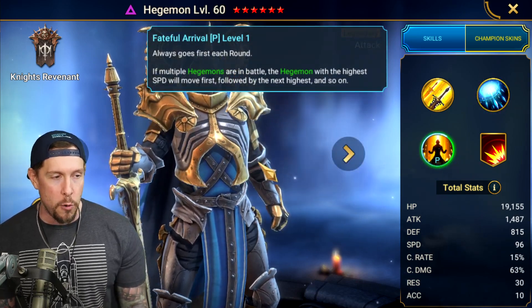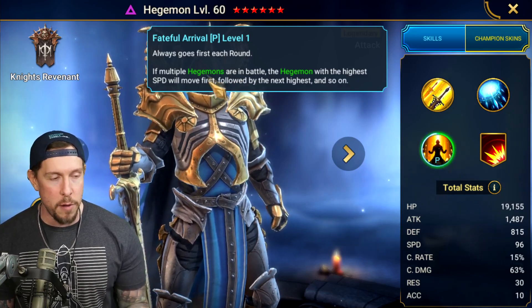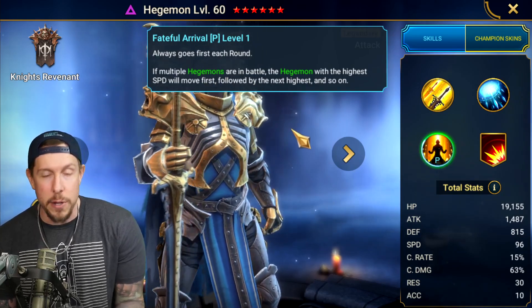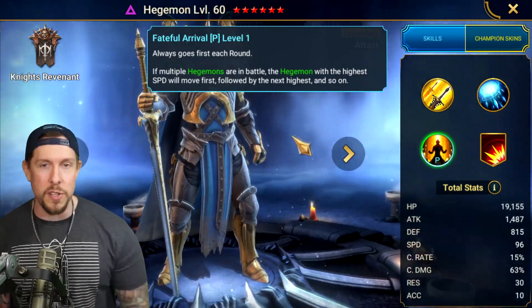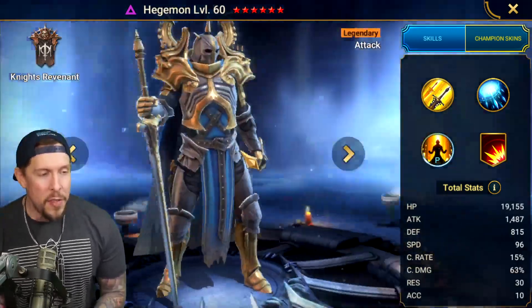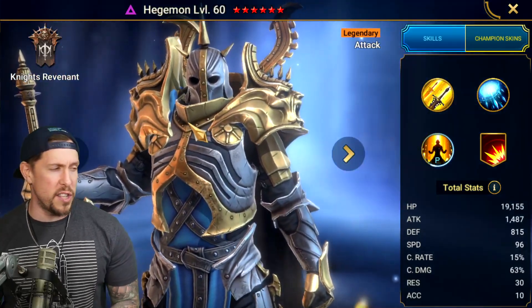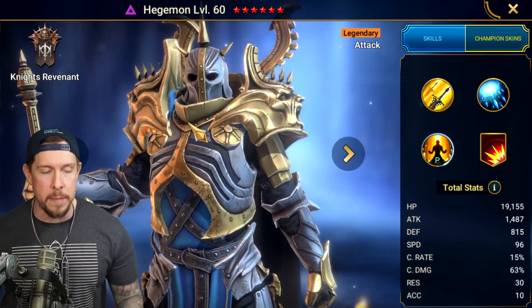His passive, Fateful Arrival, always goes first each round. If there are multiple Hegemons, whoever has the highest speed will go first. That's what the arena used to be — Hegemon Control — and there was no Stoneskin, no Polymorph, no answer. For the people out there who complain about Polymorph and Stoneskin, I understand the complaint because it's so prevalent and dominant in the meta, and everything goes so slow, especially as you get to Gold 5, Live Arena, or Platinum.